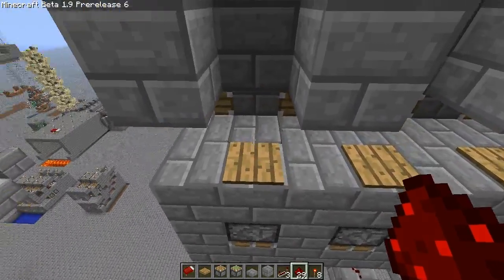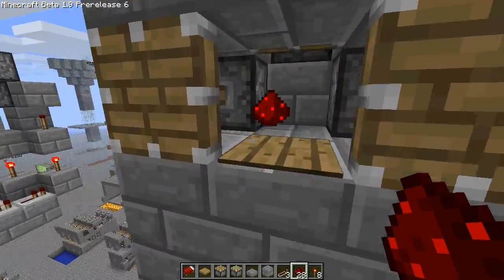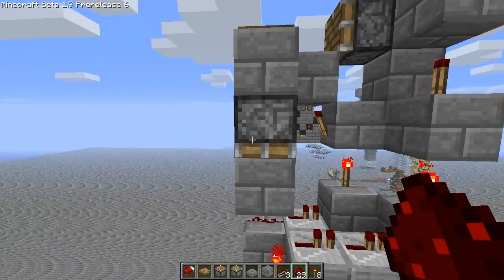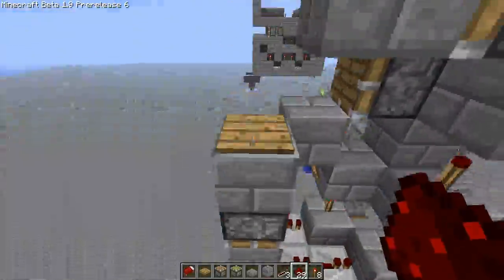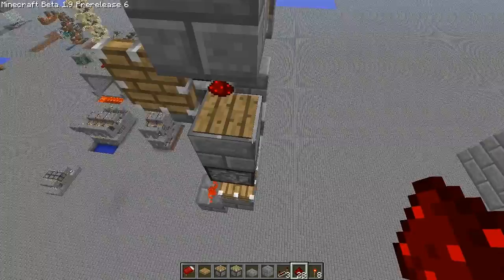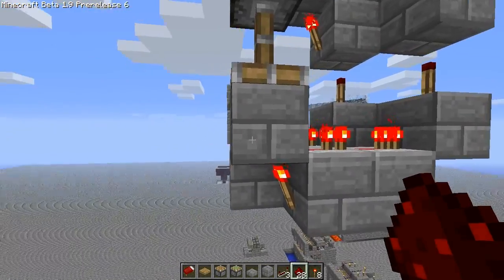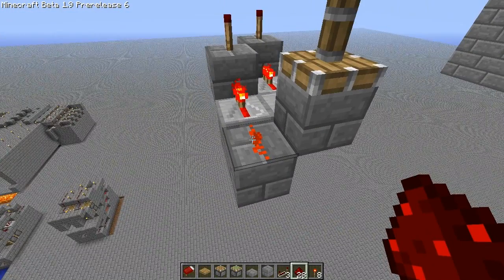It works the exact same way as my original one did. Spiders would spawn there and get pushed out too. So let's look at the wiring real quick. The entire thing relies on this piston transistor. When it's activated, it pushes a block down. This redstone torch powers the block, which powers this repeater and the redstone next to it.